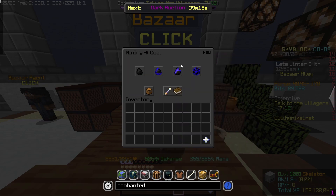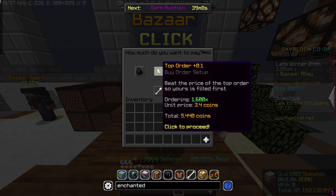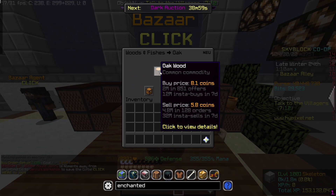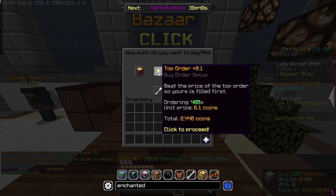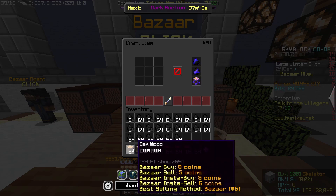The next flip: go over to the mining section and buy 1600 coal as a buy order — that'll cost us 5,440 coins. Then buy 400 oak logs as a buy order, costing 2,440 coins. In total that's 7,880 coins.